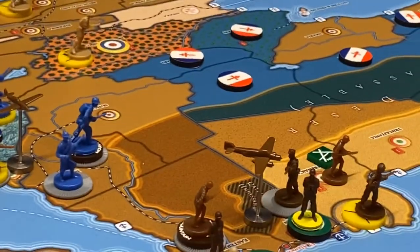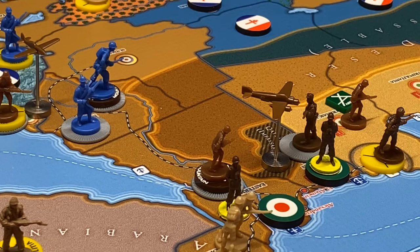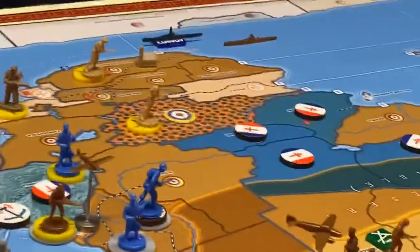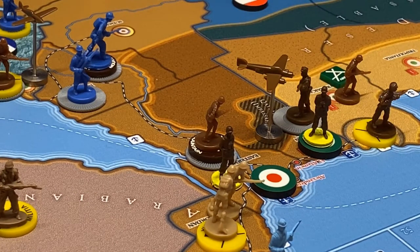There's not going to be any combat. He would be a fool to try to attack — well, I guess he could try to attack the French down there in Nubia. But they've got 4 defenders sitting on the ground. His infantry will attack at a 2 because of the commander. He's got the fighter and the tactical bomber that can get in there, but he's sure to take some losses. He can see the Royal Navy over there coming for him, so I don't think attacking would be in his best interest at the moment.